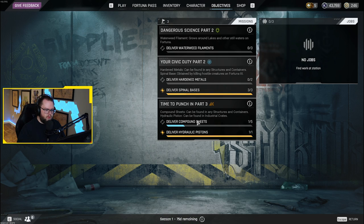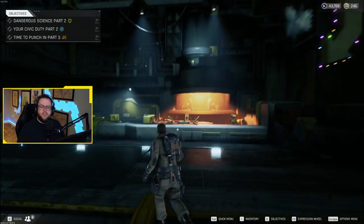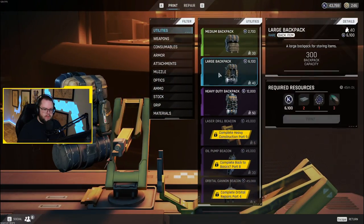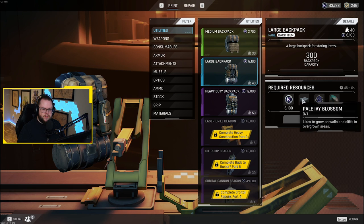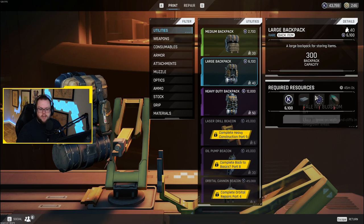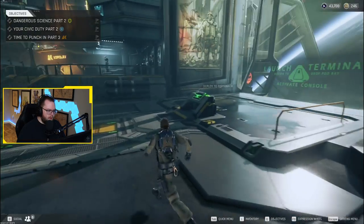I'm still looking for hardened metals and compound sheets. One thing we also have access to is crafting — the more materials you get, the more you can craft, like large backpacks. For a large backpack you need a pale ivy blossom, altered nickel from mining deposits, and textiles found in civilian lockers. There's an entire crafting system. I think I'm ready to drop in.